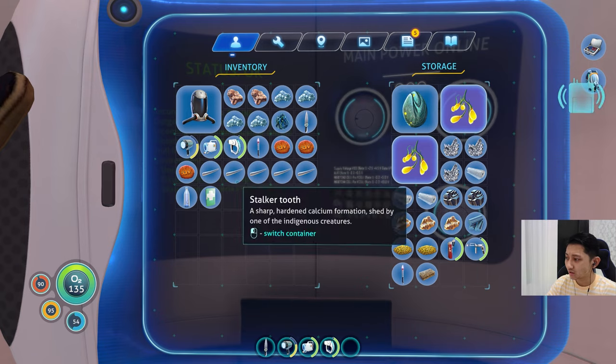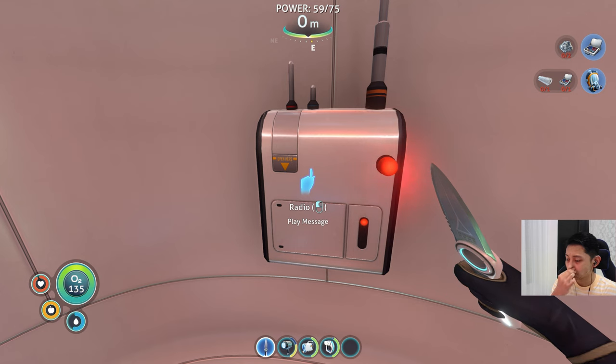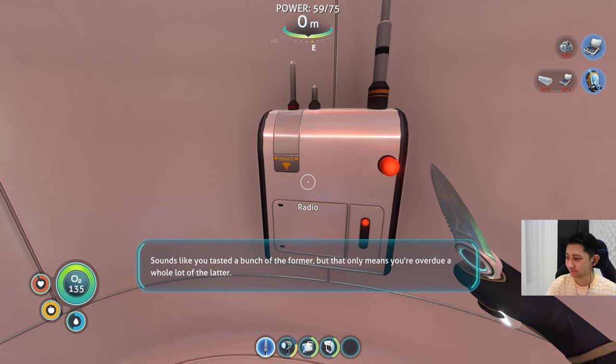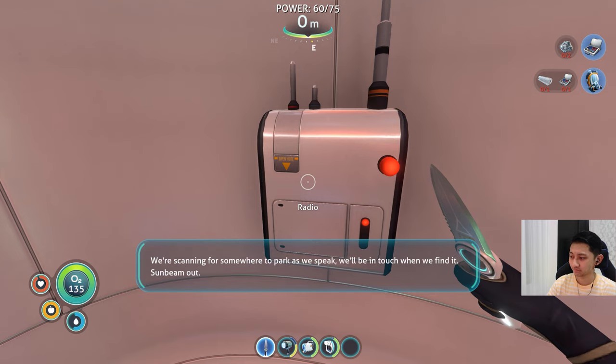Oh - radio! This is Sunbeam. We're from a little transgov on the far side of Andromeda, and we have a saying there: there's no bad without the good. Sounds like you've tasted a bunch of the former, but that only means you're overdue a whole lot of the latter. We're scanning for somewhere to park. We'll be in touch when we find it. Sunbeam out.